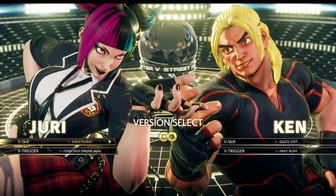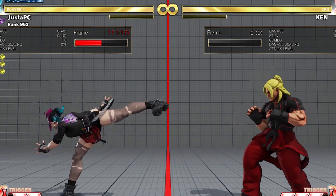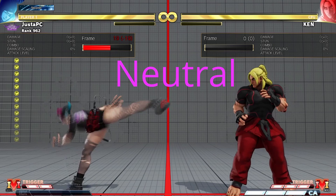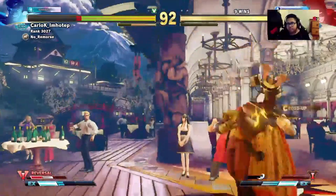Except she doesn't have a V-trigger choice, so you only have one option. Step four: learn the neutral — aka do this. Step five: do flips and stuff and maneuver to confuse the hell out of your opponent.